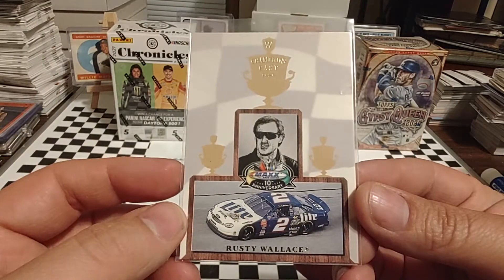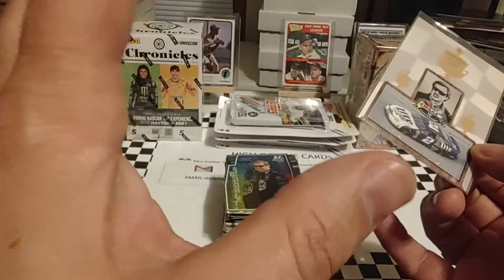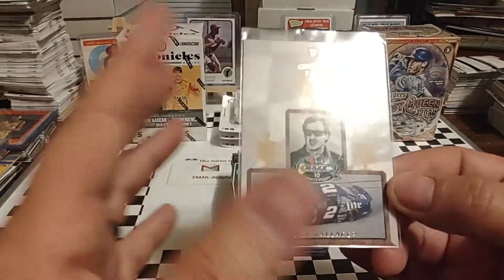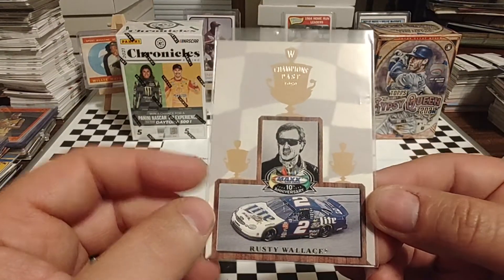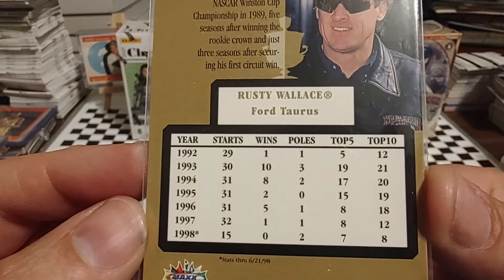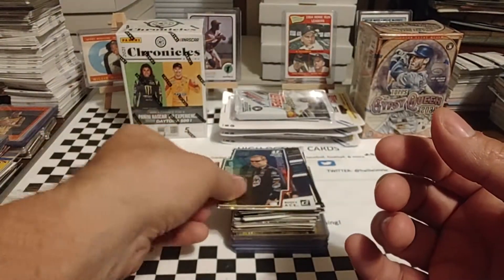We'll start off with this 1998 Max 10th Anniversary card. I always like this set — these are some of my favorite cards of Rusty. I always like this because they had their trophy design in the year that they won the championship. Of course, this is not the car that he won the title with. There you see the years going from 92 to 98. Rusty's stats — always like that card.